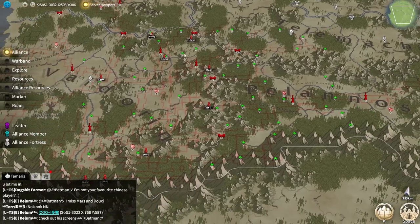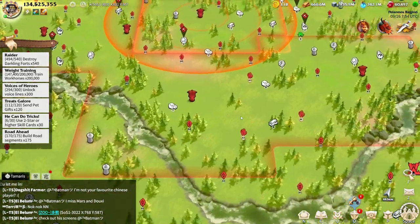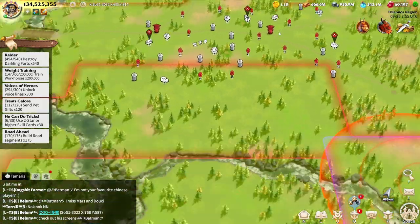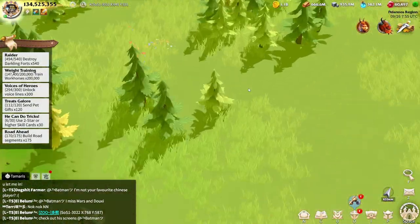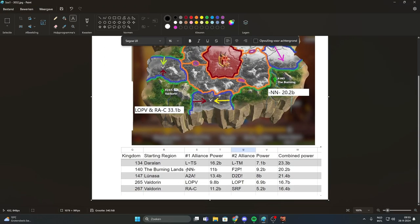They changed colors — I swear they were all different colors earlier, which really confused me. Now they're pretty much the same color, which is really annoying. As you can see, it's RAC right here with another RAC tower, and we've got SRF which is basically RSC as well. I've also seen some LOB players around here — they've been fighting together because they're in a warband. Right here we've got Free to Play, and their allies are A2A, D2D, and RAC. NN is their family — their home kingdom.